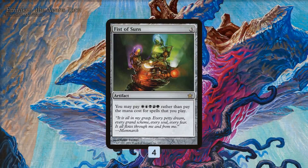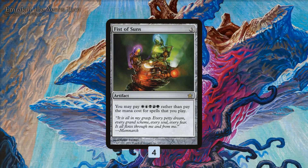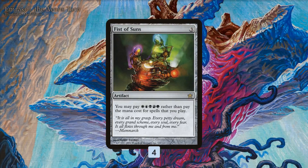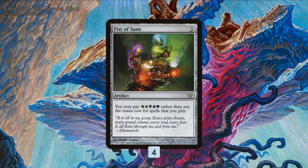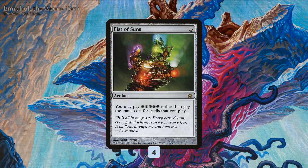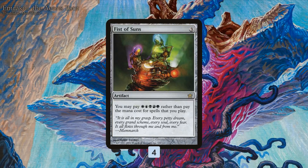Fist of Suns is all about sneaking big, powerful things into play really early in the game. Our primary way of doing this is the card Fist of Suns, a three-mana artifact that gives all of our spells an alternate mana cost of one mana of each color. So instead of paying the normal mana cost, we can just pay one mana of each color — a huge discount. If you consider something like Emrakul is 15 mana, Fist of Suns essentially cuts 10 mana off the cost. Of course, we do have to have mana of all colors, which is a challenge, but we have some ways to work with that.